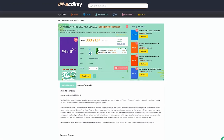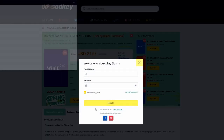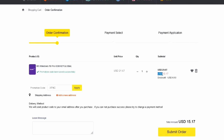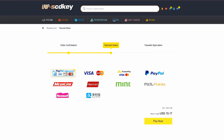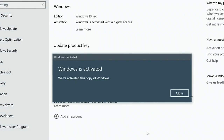This video is sponsored by VIPscdkey.com. VIPscdkey is a marketplace website where you can purchase game keys and software keys with no hassle. They offer a legit Windows 10 Pro key for only $21. Just type coupon code XTNC to get it for only $15. If you're in the Philippines, purchasing is very easy — you can use PayPal, Paymaya, or GCash. Visit vipscdkey.com now, link in the video description below.